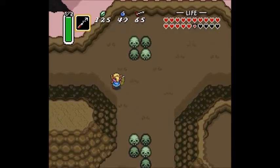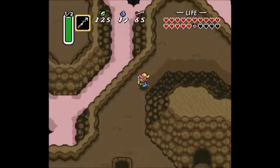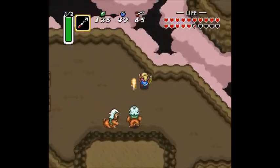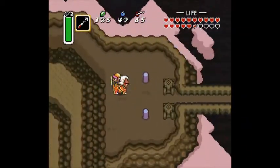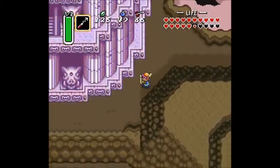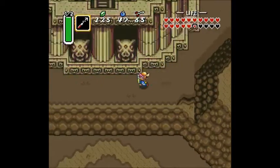Hello and welcome back to The Legend of Zelda: A Link to the Past. My name is Marshall Astian. In the last episode, we went through Turtle Rock, we got the last crystal there, as well as a mirror shield. If you haven't noticed the mirror shield yet, look at that thing — it's ridiculous in size. It basically covers his entire body. Crazy.